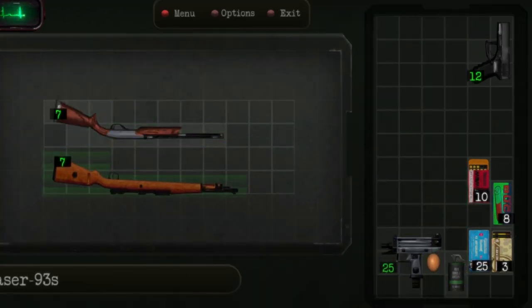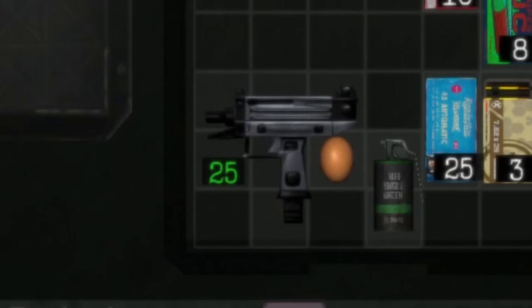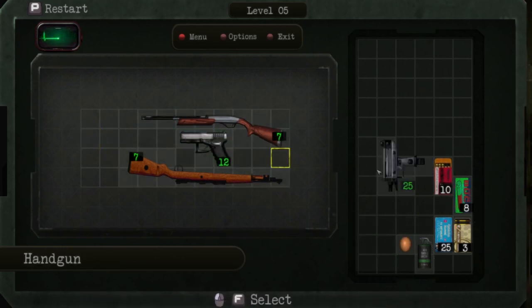This is where things start to get immediately very difficult for me, because they give me this freaking Uzi and I never know how to handle the Uzi. I never know what I'm supposed to do with it. Okay, this actually has promise. Where do I put the pistol?